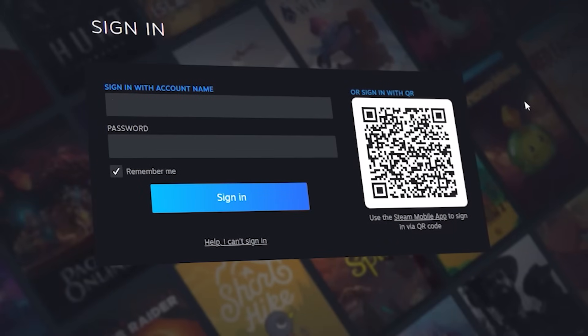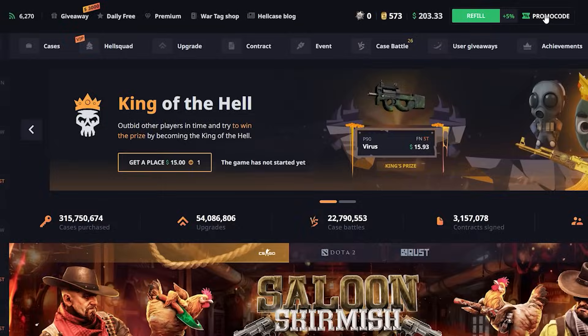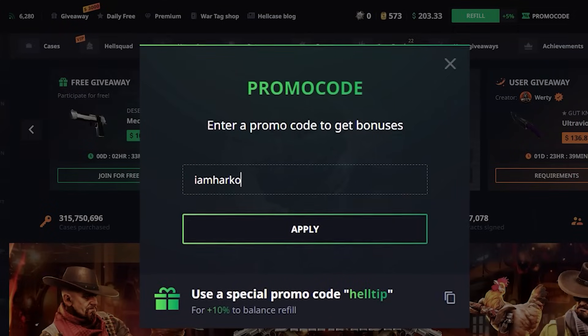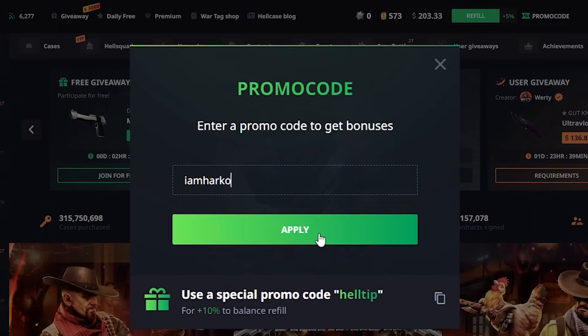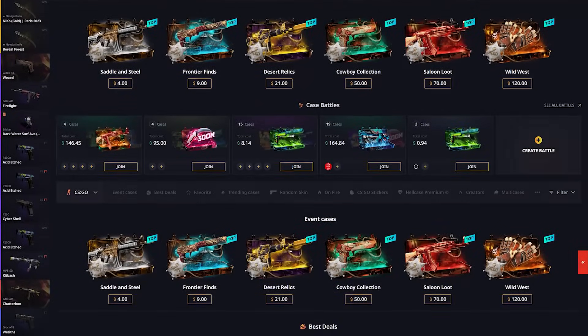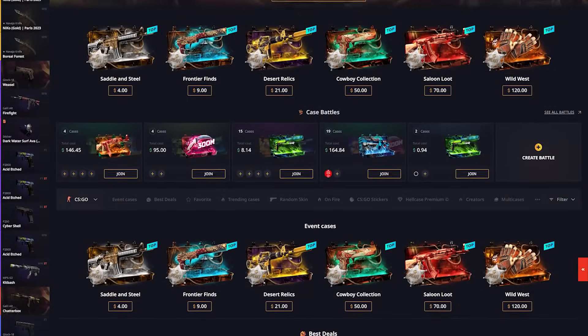You need to connect your Steam account with Hellcase. Click promo code on the top right corner, enter code IAMHARCO in the promo code box, and click apply. Now you can receive free $100 and CSGO skins after your first deposit.